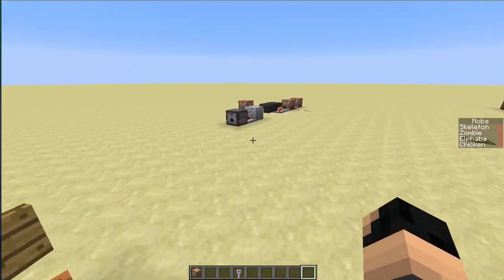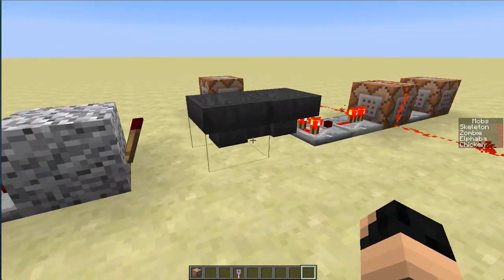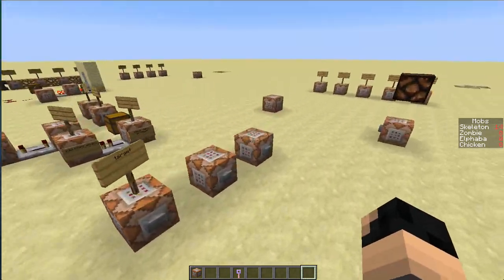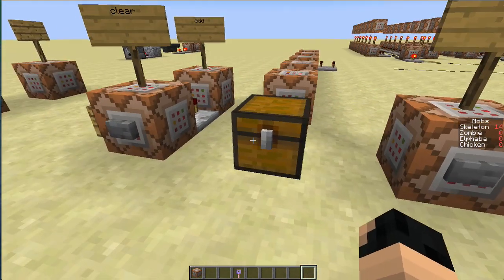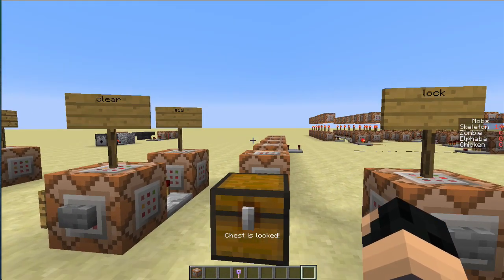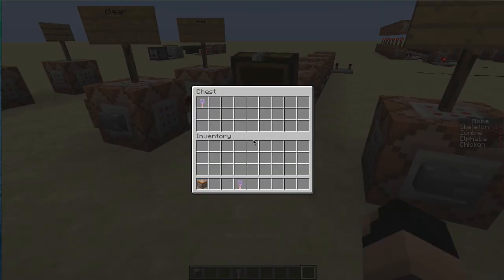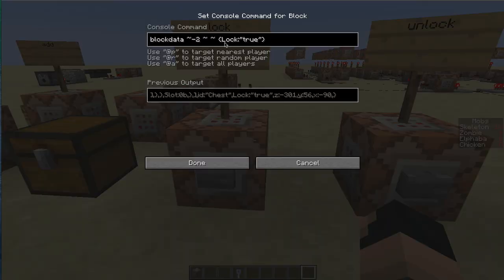The other thing they've also added is you can actually lock containers. Anything that is a container — hoppers, dispensers, droppers, anything that can contain an item — you can now lock. If I lock it you can see I can't open the chest no matter how hard I try, and the text says 'this chest is locked.' If I click unlock, I can then unlock it.